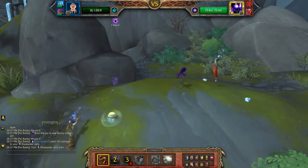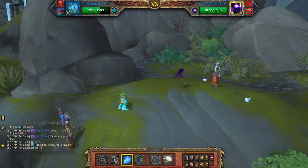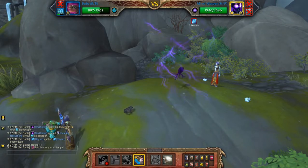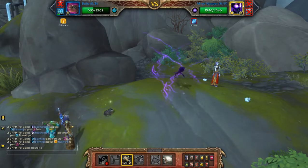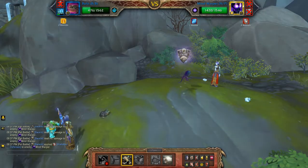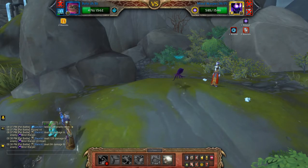You'll get interrupted. So when the second pet comes in, I'm just going to hit Geyser, then switch to the third pet. Hit Swarm again. He'll get stunned on this round and take more damage than he normally does, so essentially you get a free turn.